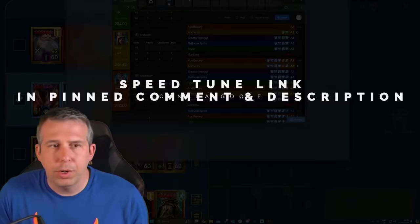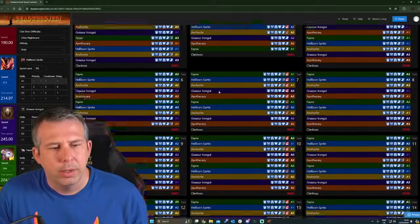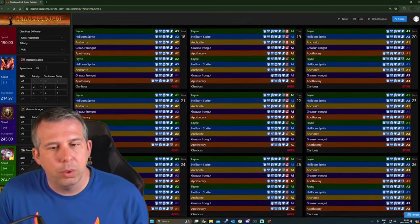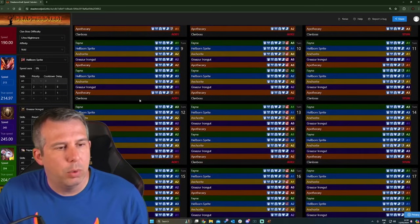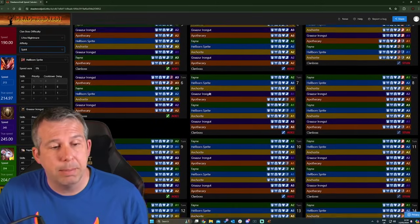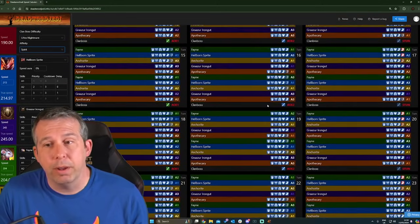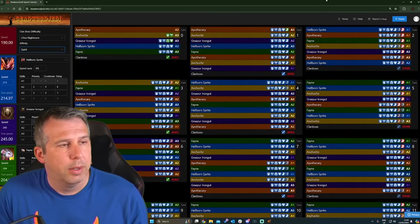Now let me show you the Deadwood Jedi calculator. As soon as we hit turn five, everybody's running on a two-for-one speed tune, and it carries on all the way through - look how nice and clean it is, everyone's got everything up all the time. If I flip it to different affinities like spirit, which normally messes people up, as soon as we hit turn seven it's completely fine for spirit affinity as well - even with decreased speeds, it doesn't matter.